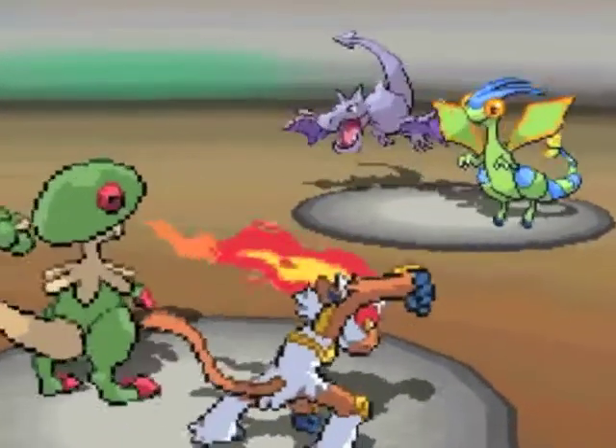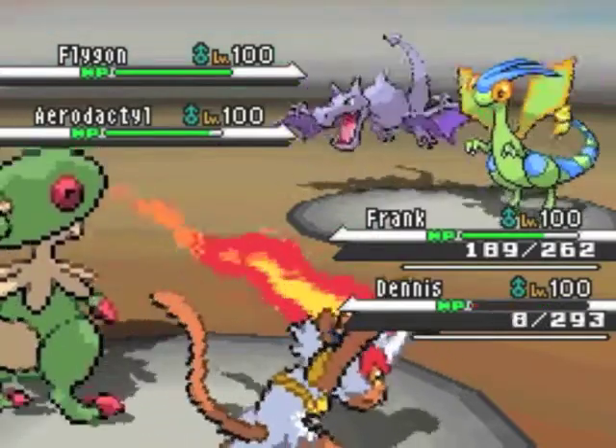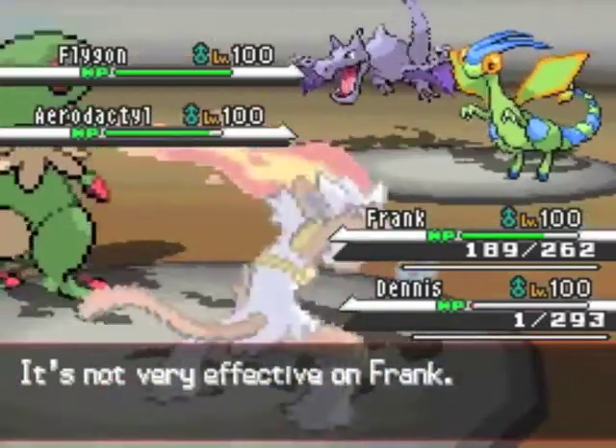His Flygon gets the Earthquake off, and my Breloom resists it. My Infernape isn't so lucky, but he also has a Focus Sash, so I'm able to survive.